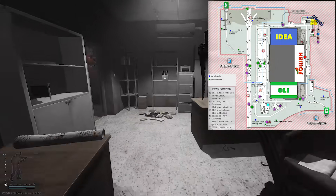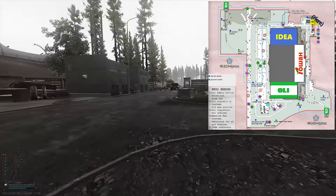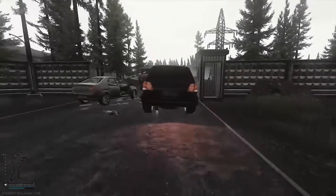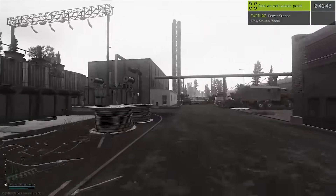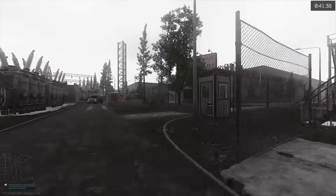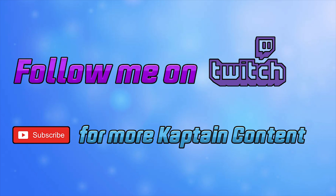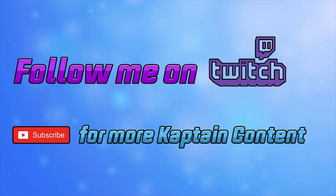The last extract we're going to go over is the car extract, which is by the Power Station. It's there sometimes and sometimes it's not. You need 3,000 rubles if you're going to take it. Power Station is a hot spot now after the switch was added to the game, so this is one you'll want to go to late after everyone's done their business. And that is it, folks — I hope it helped you. If it did, please give it a thumbs up, hit the subscribe button, and catch me on Twitch most nights starting at 9pm Eastern Standard Time.